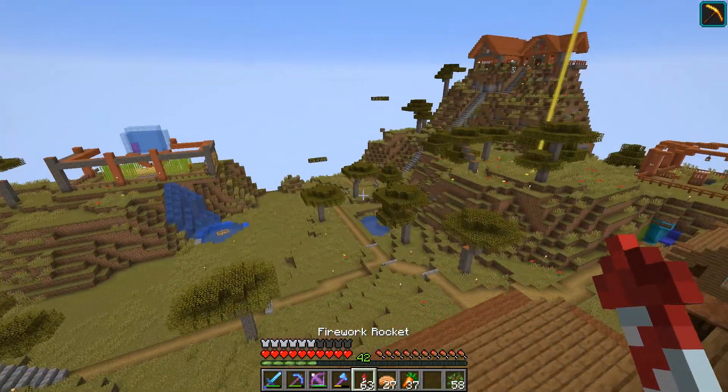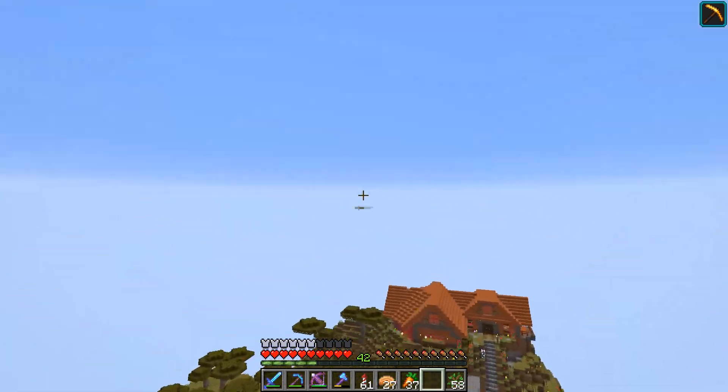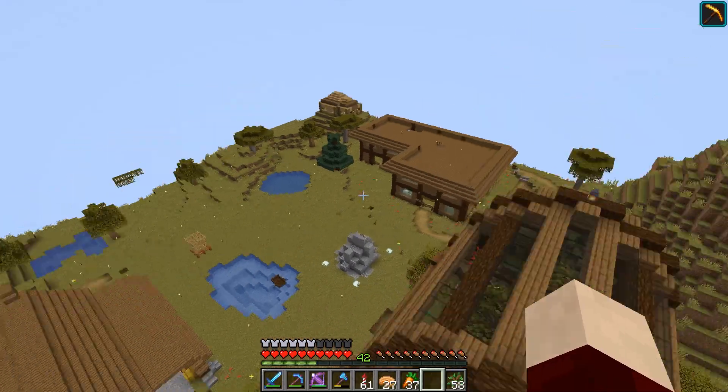These are open balconies, so I can just kind of fly in and out. From the outside, just flying around it, you can kind of see all the decoration inside, and I think it looks very, very nice.